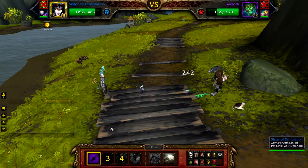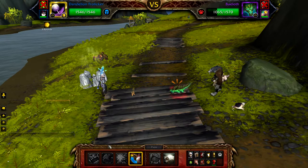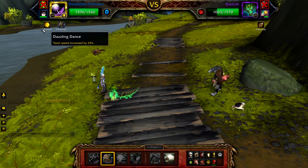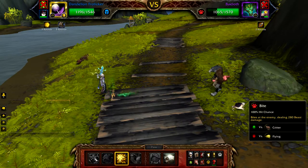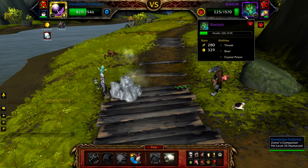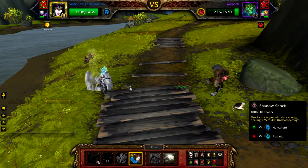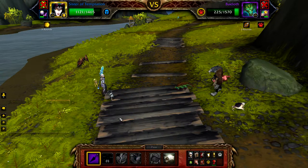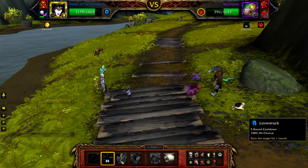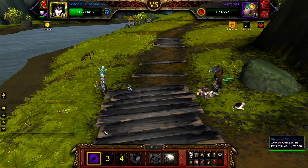Pass or cast another Shadow Shock — Bailoff will use Crystal Prison and stun you. Once stunned, swap out to your second Dandelion Frolicer. Start with Bark Skin followed by Dazzling Dance and use Bite until Bailoff uses Crystal Prison again. Once stunned, swap to your Sister of Temptation, or if you prefer just pass and continue to Bite once the stun is over. Use Shadow Shock to finish off Bailoff. Once Bailoff is defeated, Whumpus will re-enter the battle. Cast Curse of Doom followed by Love Stroke, and then use Shadow Shock until Whumpus is defeated. If your Sister of Temptation is defeated, just finish up the fight with your Dandelion Frolicer.